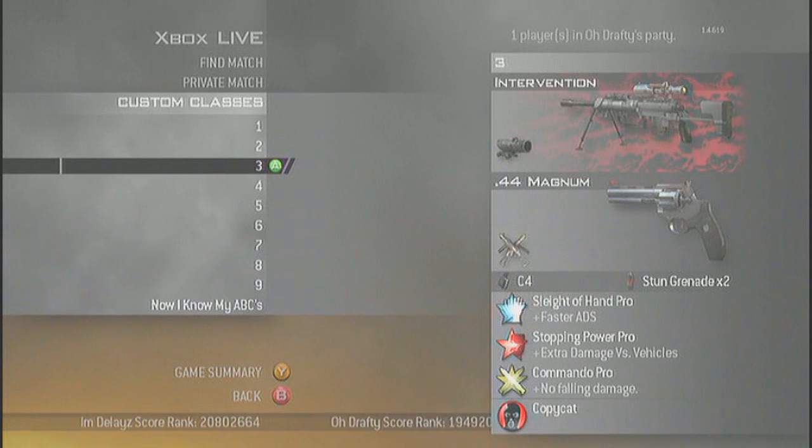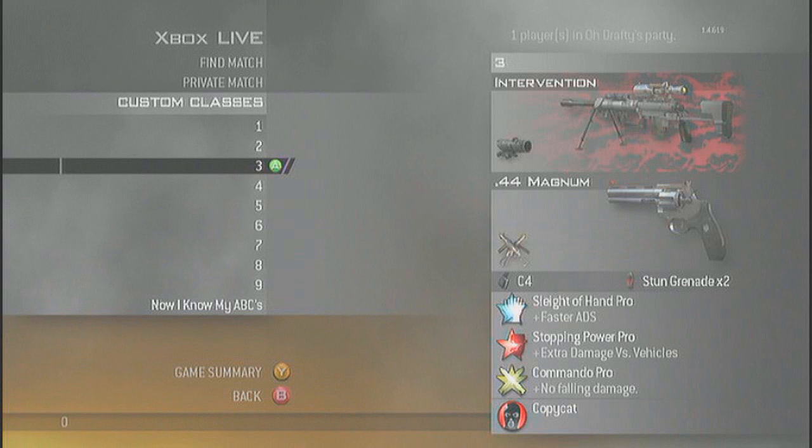Third class is Intervention, Red Tiger, ACOG, Magnum, Akimbo, C4, Stun Grenade, Sleight of Hand Pro, 7 Power Pro, Commando Pro, and obviously Copycat.